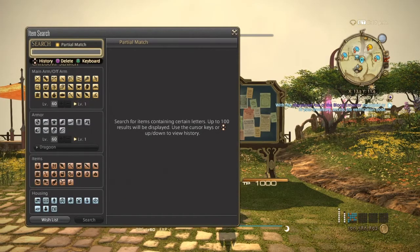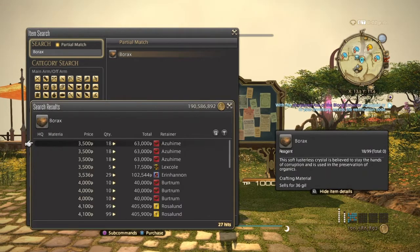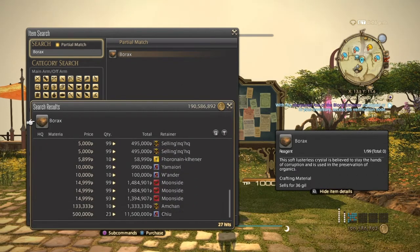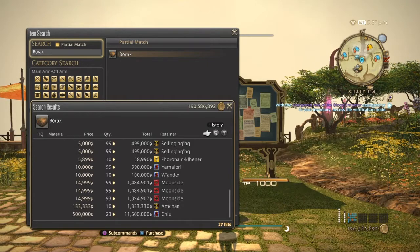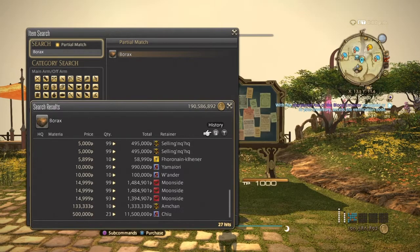Next we have the borax, which is used to make treated lumber — you need about nine for each wood. Borax has fewer hits than the others so it can be more expensive. All normal quality, no high quality. It can go from 3500 upward. Stacks of 99 work well, but stacks of nine also work if you don't want to flood the market.